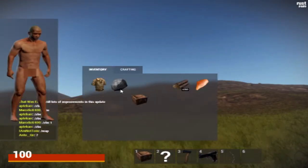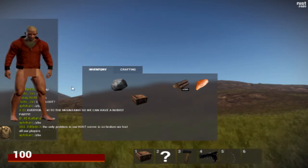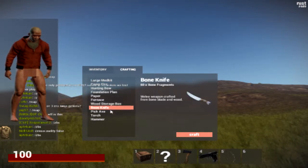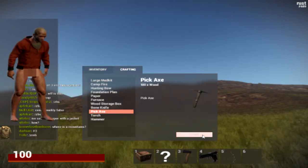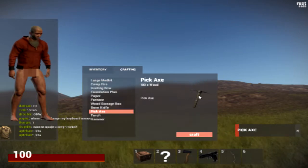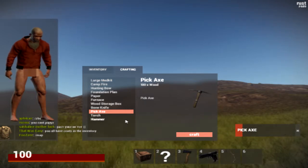What else we got in our inventory? Jack is working now — I haven't got any bombs though, kind of disappointing. Paper furnace, a bone knife. I crafted a pickaxe and it's nowhere to be seen. Where's — oh, it's crafting. That's cool.